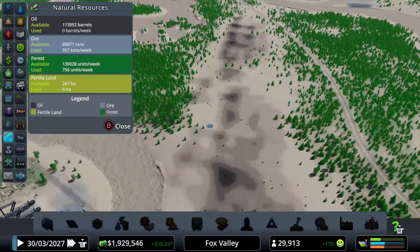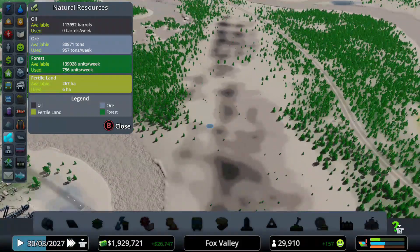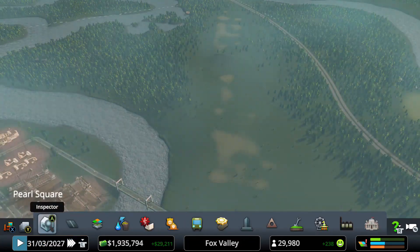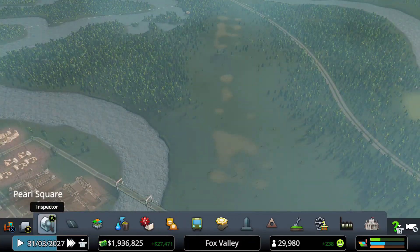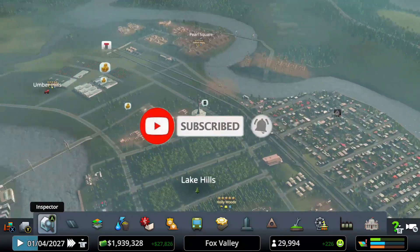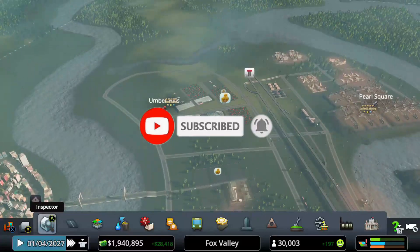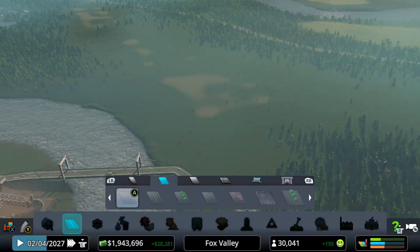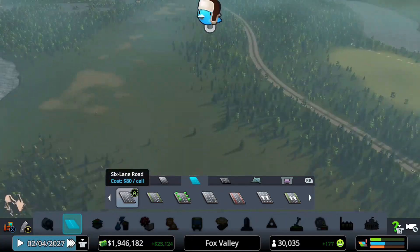In order to do this you're going to need the City Skylines Industries DLC, which you should have by now because I've gone through the ore industry, the forest industry, and the farming industry. So let's start the oil industry as quickly as possible.